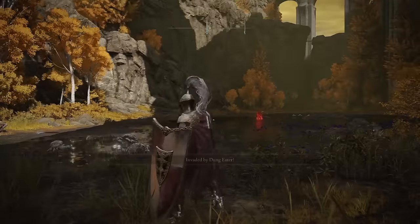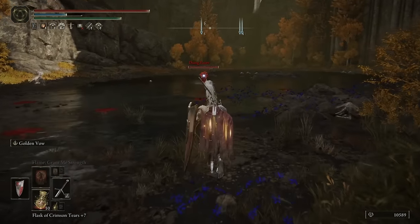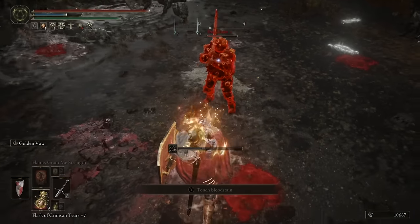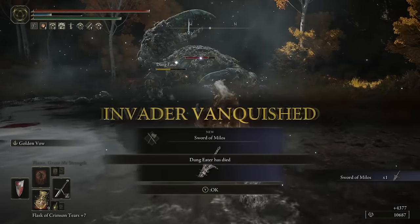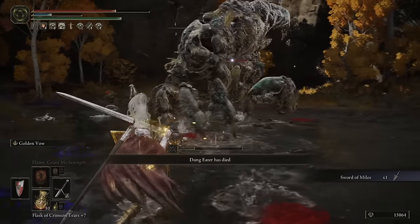The Sword of Milos is a quest reward unlocked by talking with the Dung Eater in Roundtable Hold and eventually freeing him from his prison in the capital city. At that point, you can choose to either kill him there or get invaded by him near the lake in the capital outskirts. Either way, defeating him will earn you this sword. Just watch out for the giant crab killing you before the quest actually rewards you the drop.